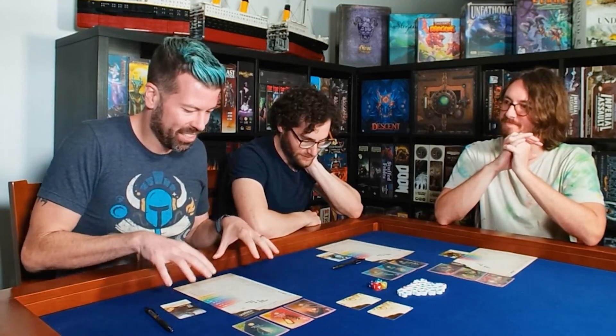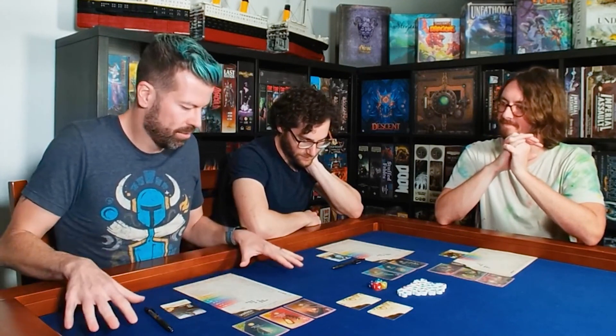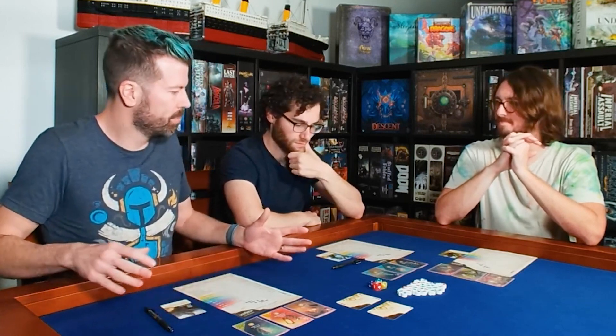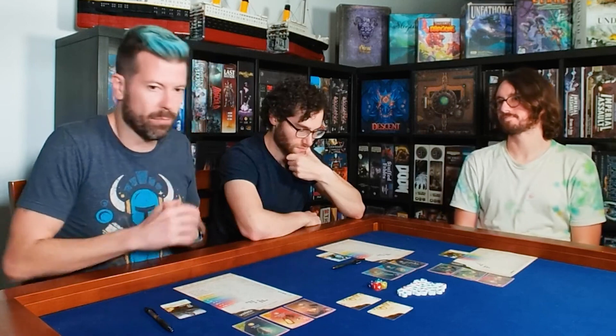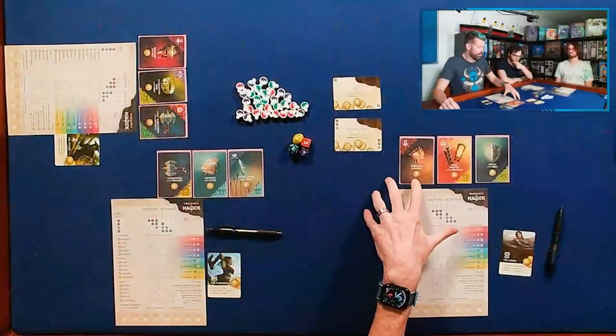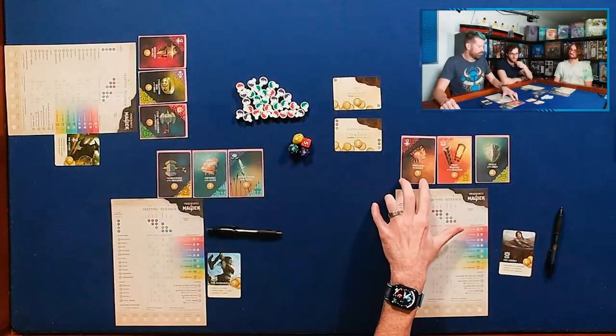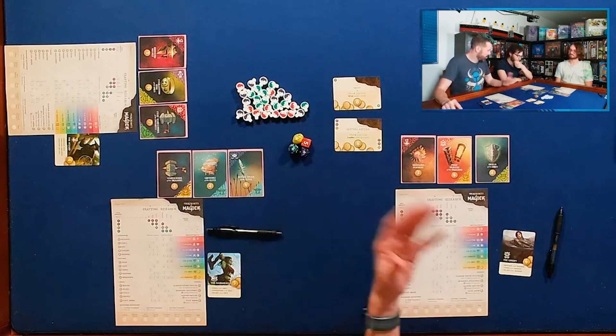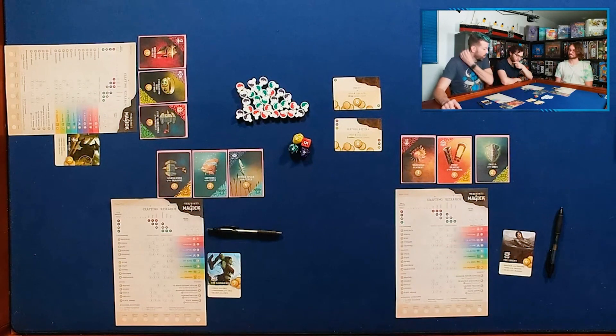We're going to be running shops via 10 rounds of rolling dice, making some decisions, selling some objects, and then there's a little bit of endgame scoring, and then whoever has the most coins — they're basically victory points. It's not an actual currency that you'll be doing anything with. It's just points at the end.